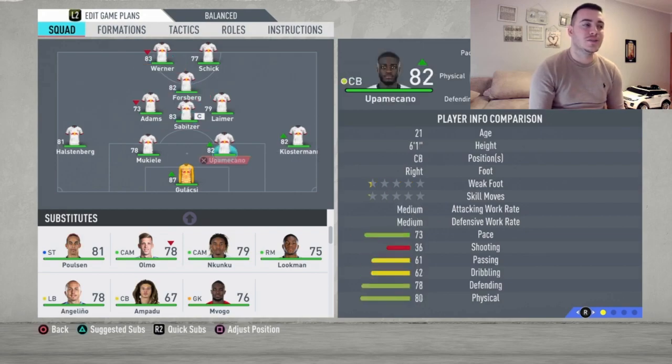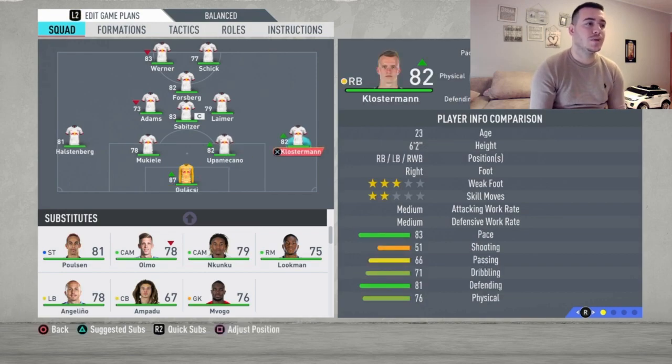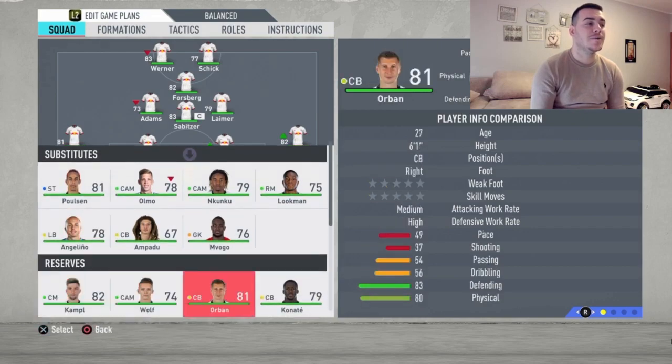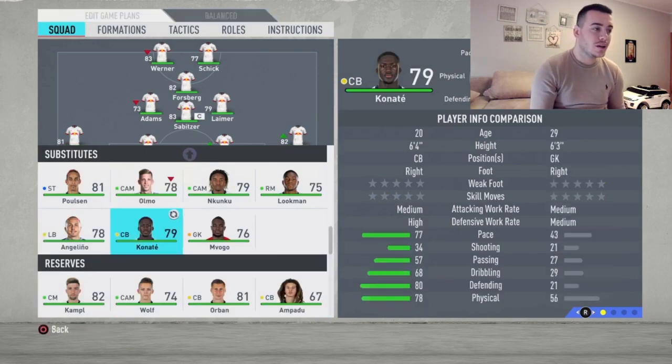We're going to use the speed of Werner up front and he's just going to score a ton of goals for you. Starting in goal we've got Gulacsi — 87-rated, a fantastic goalkeeper. At right back we've got Klostermann — not really a debate since they don't have another right back. He's fast, strong, big, great defending. Moving on to the center backs, we've got Upamecano and Mukiele, and also Orban.